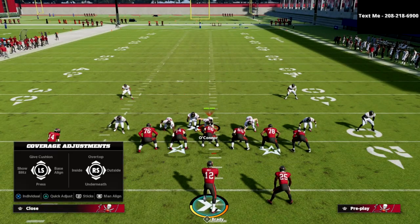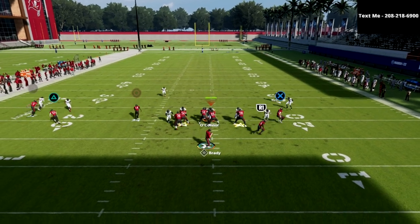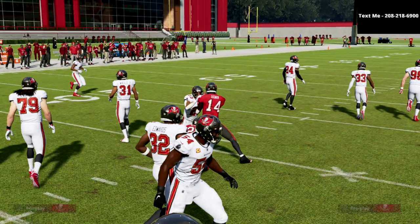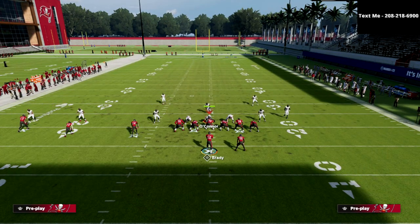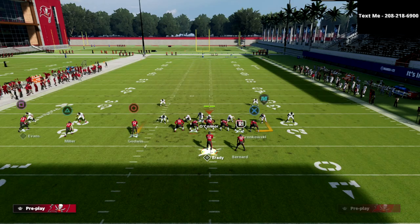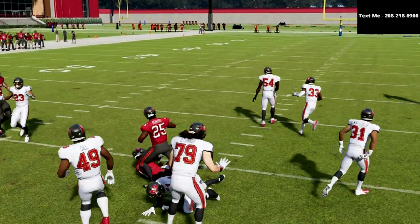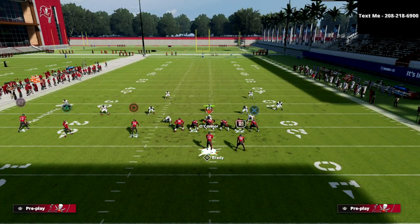If your opponent decides to get aggressive and send pressure, this is a great play to beat the blitz. The running back route does such a good job at beating most of the meta blitzes because it's so hard to user that route. Your opponent will have to commit to usering the R1 receiver — but if they user the running back instead, this quick post route is almost like a seam streak you can look to immediately at the snap for easy yardage.